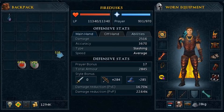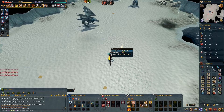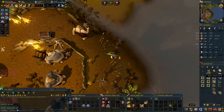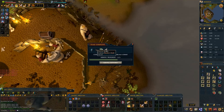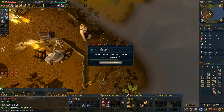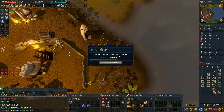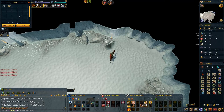So let's get into the loot. And if you don't want to see the loot, there is an annotation on the screen that will take you towards the end for the XP rates, the amount of charms, and total loot. There is a hard clue scroll from a frost dragon, and the hard reward is a bandos cloak and stuff at 88k. There is another hard clue.